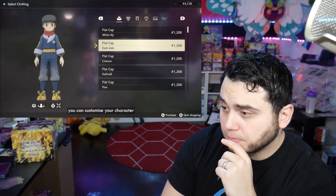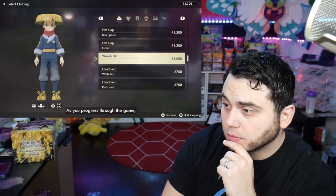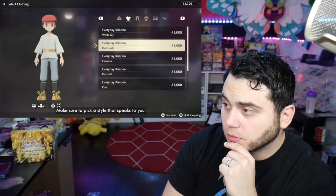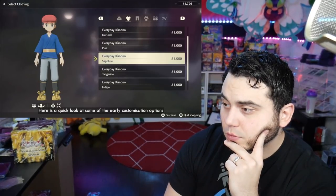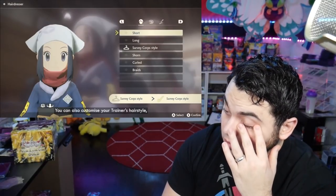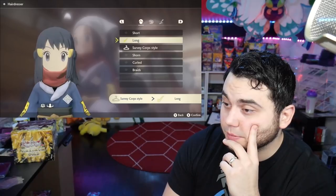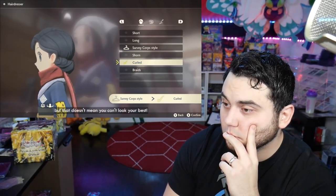By visiting the Clothier, you can customize your character with a variety of different clothing items. As you progress through the game, you will unlock more outfits to purchase. I was really disappointed with BDSP's customization options — they were basically non-existent. You can also customize your trainer's hairstyle, hair color, and eyebrow color at the hairdresser. The Hisui region can be dangerous, but that doesn't mean you can't look your best.